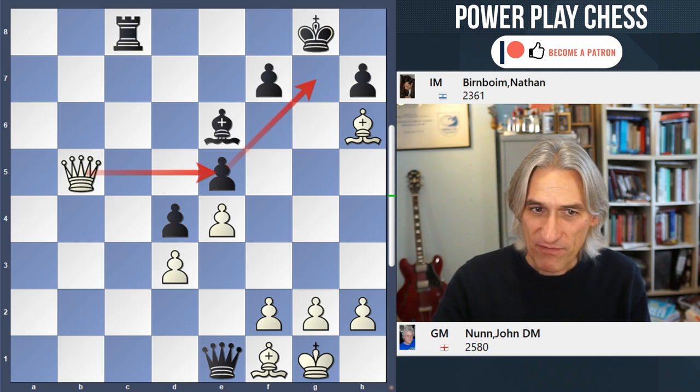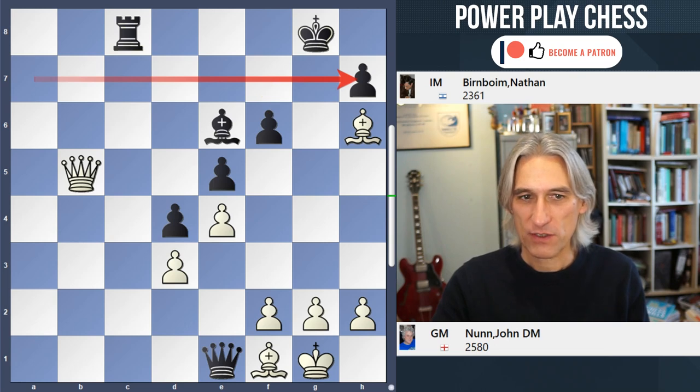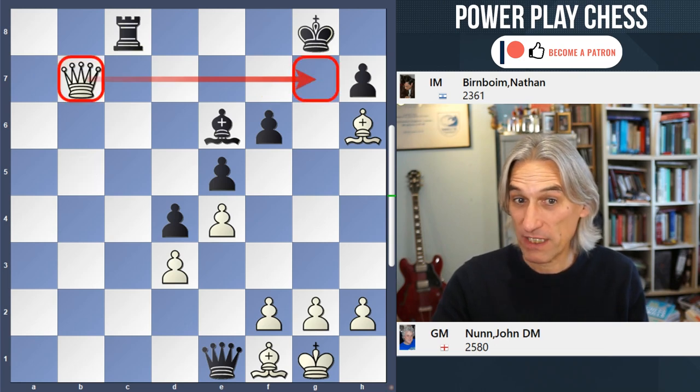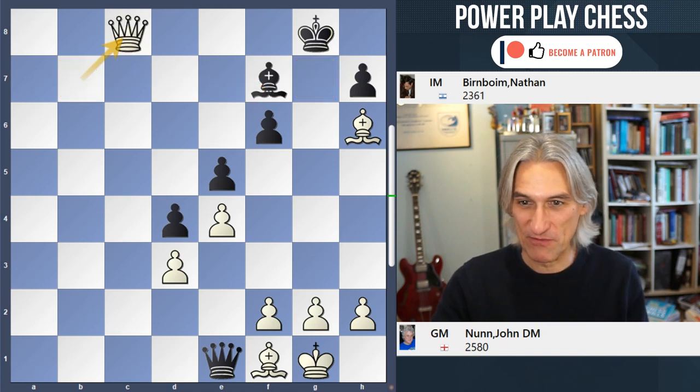If f6, the seventh rank is open and Queen b7 is a winning move threatening Queen g7. And if the Bishop blocks the Queen, White of course takes the Rook and it's mate in a couple of moves.